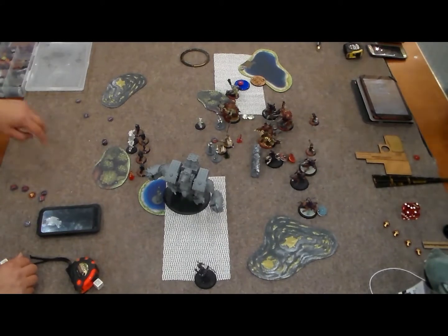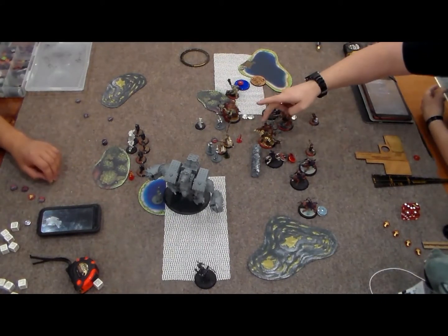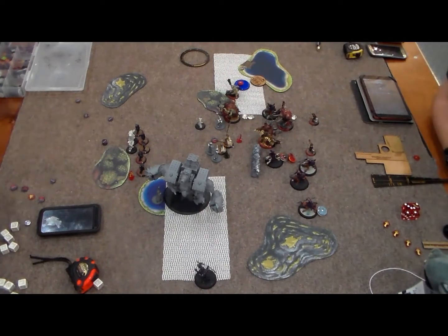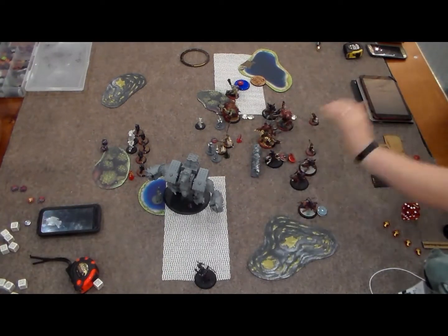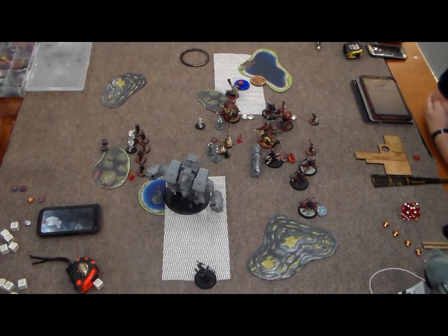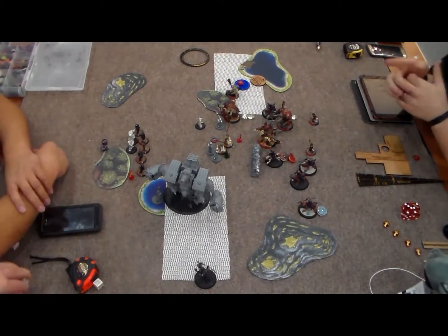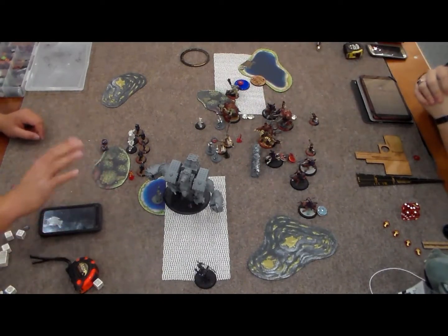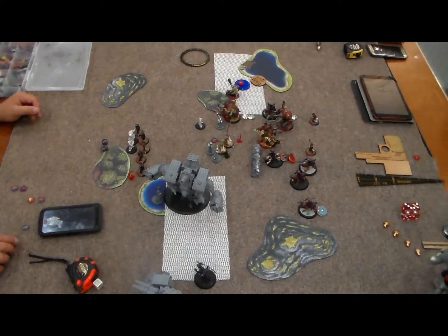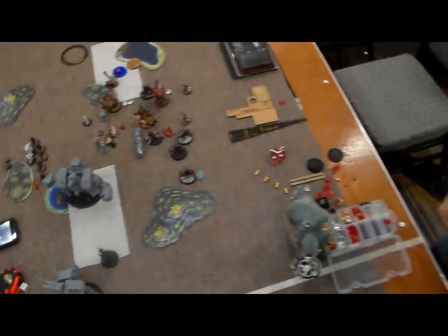Three to nothing on scoring and it's not looking good for Harkovich. He does some quick math, asks me how much fury I'm sitting on - I think two fury at this point because I dropped one spell and the other was upkept by Despoiler for free. After some decision-making, he decides that even if he can kill off a couple of my models and even one of my heavies, he's not going to be able to win. He concedes - scoring victory for Skorne.